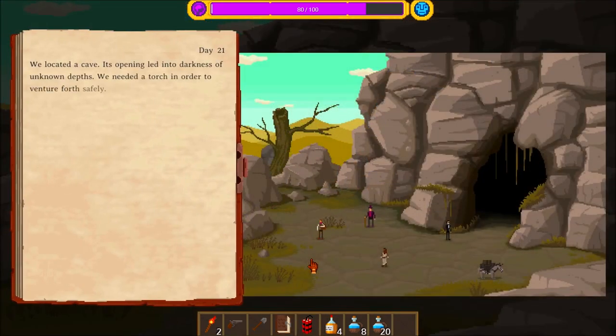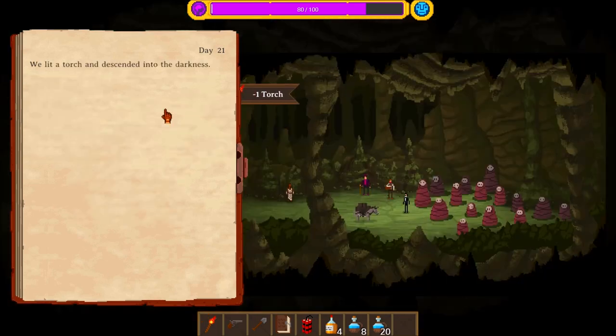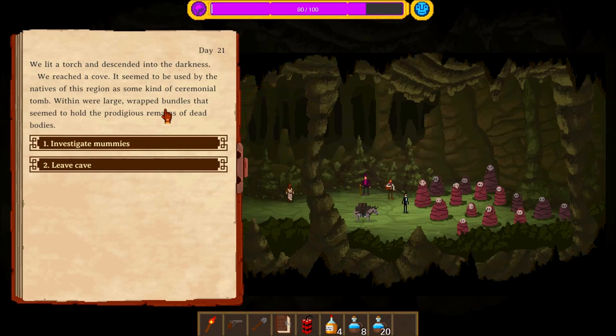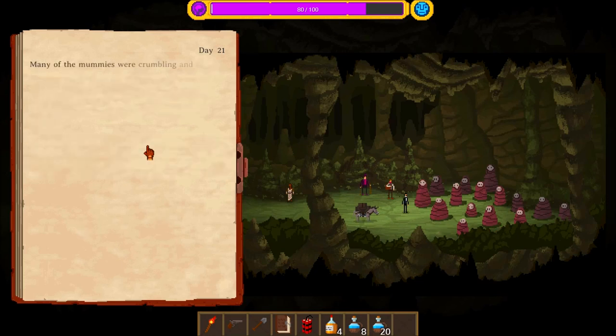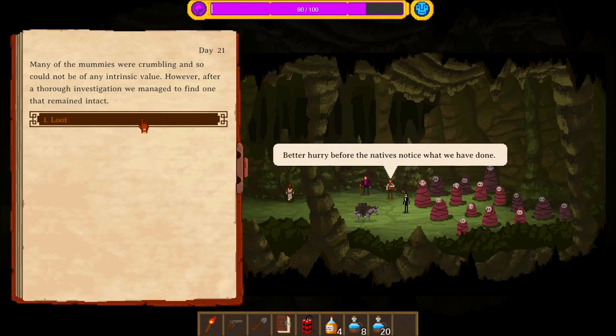Okay, we've got a cave. We located a cave. We lit a torch and descended into the darkness. We reached a cove — it seemed to be used by the natives of this region as some kind of ceremonial tomb. Within were large wrapped bundles that seemed to hold the remains of dead bodies. That's not creepy at all. Many of the mummies were crumbling and so could not be of any intrinsic value. However, after a thorough investigation, we managed to find one that remained intact.